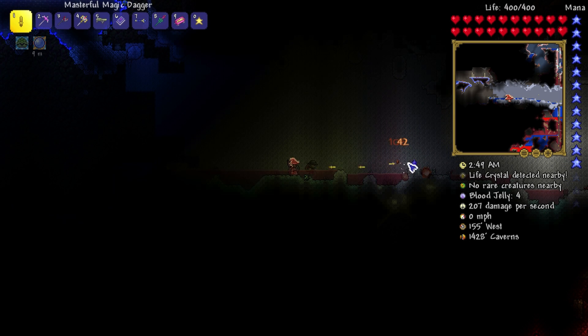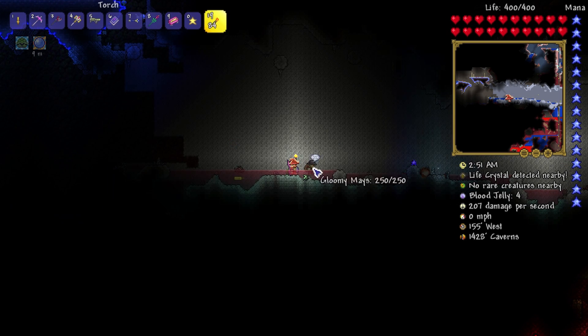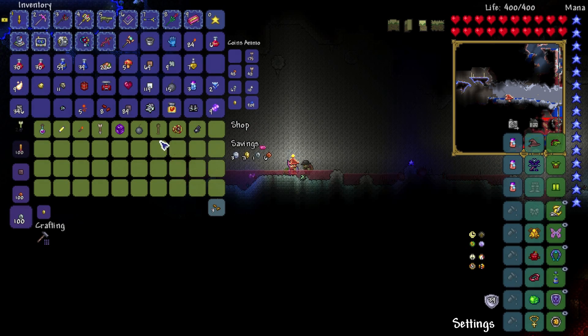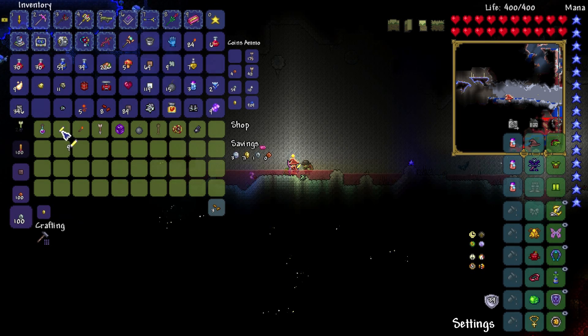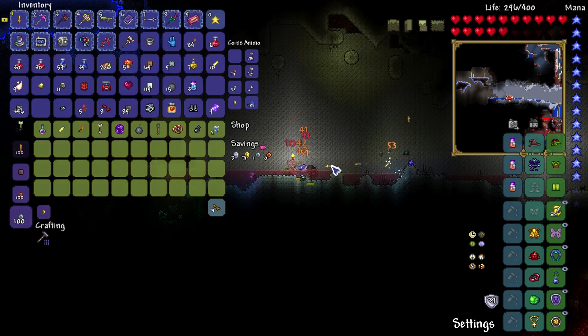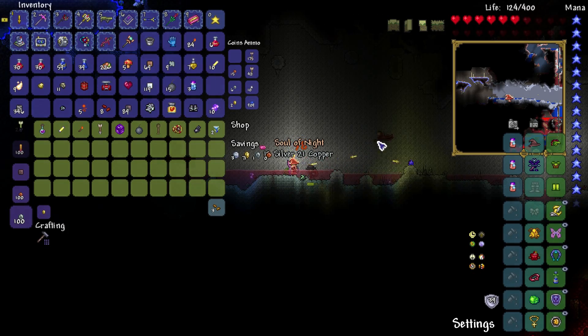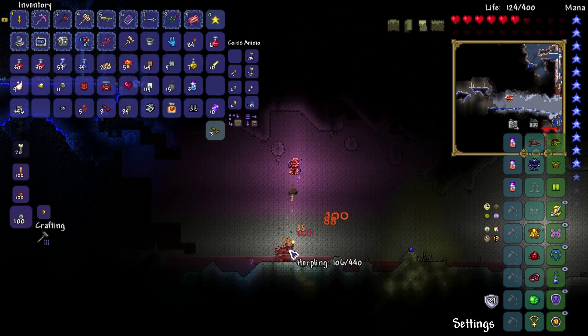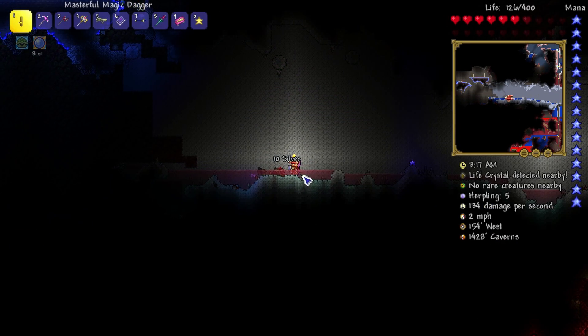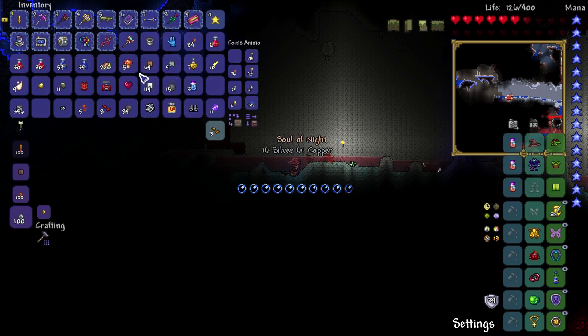Hello skeletal merchant, what are you doing down here? We got spelunker glow sticks — that would be kind of good. Get about 10 of those bad boys. We got bad company. Kill that little bugger — well at least it dropped a soul of night. There went our skeletal merchant — that happened pretty quick. I wasn't even done shopping yet, so rude.